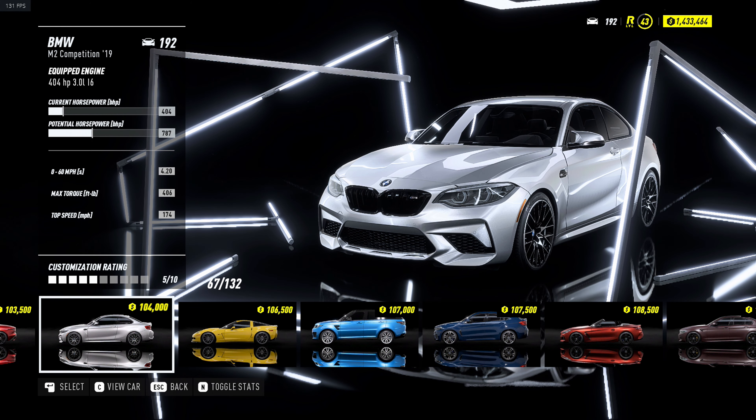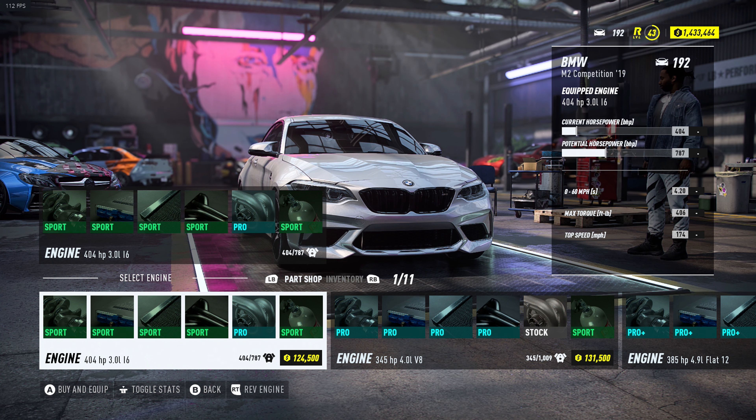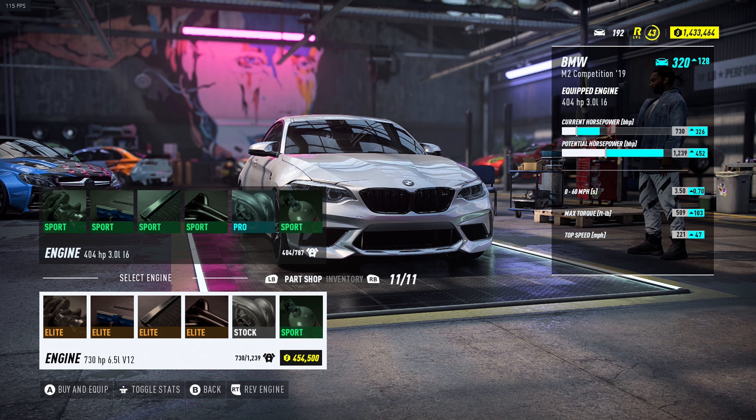Today we're going to be swapping out the straight-six engine of the BMW M2 Competition and replacing it with the 730 horsepower 6.5 liter V12 engine of the Lamborghini Aventador. Right here we have our stock BMW M2 Competition engine — it has 404 horsepower, it's a 3.0 liter straight-six cylinder engine. And as we saw before in the dealership, we have our 730 horsepower 6.5 liter V12 engine of the Lamborghini Aventador.